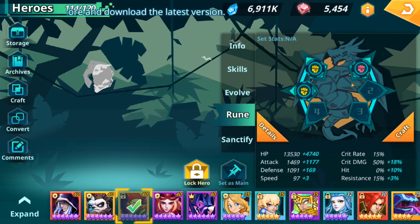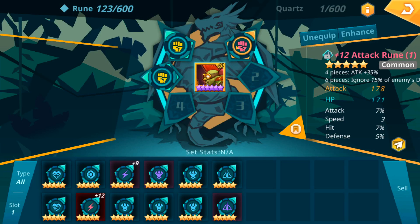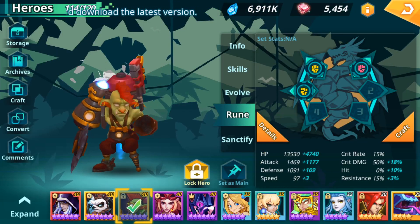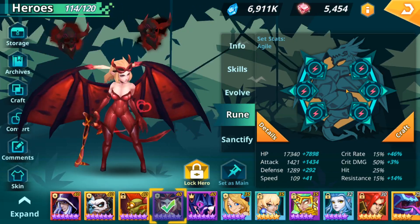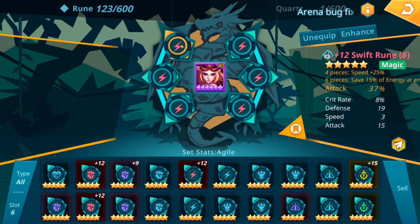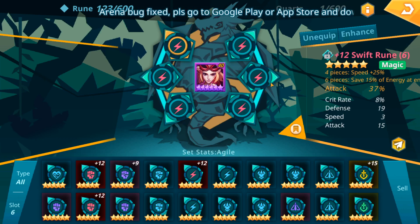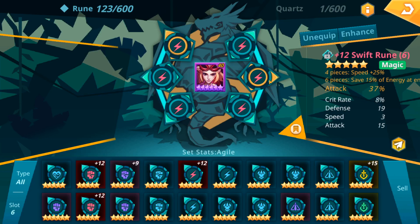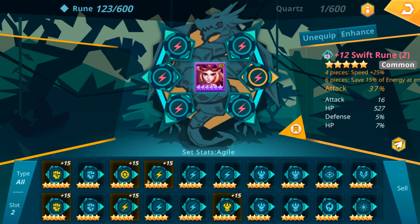Goblin Engineer — I've started trying to build him out, getting ready for speed runs. I've got a 5-star attack rune on him, but it was a common rune. I just liked the substats because they almost landed where they needed to, but nothing spectacular. Succubus has all plus 12 runes, but they're all commons and rares — one magic and one rare, no 6-star runes. I've got her built attack, crit rate, attack because I use her in arena to help finish off enemies. She's on agile because I need her to go second after my Una.